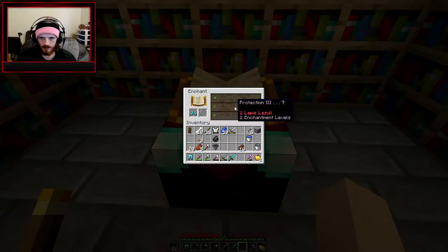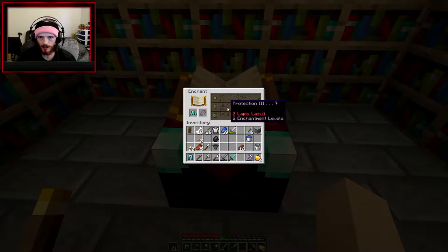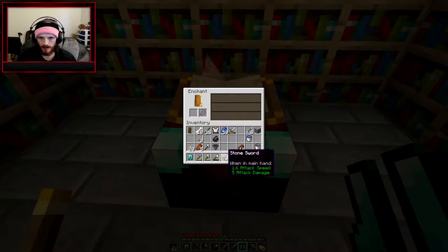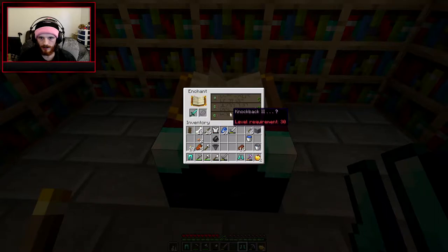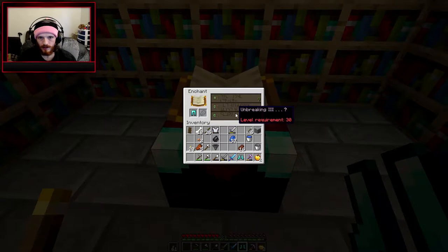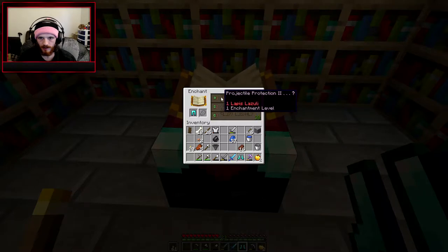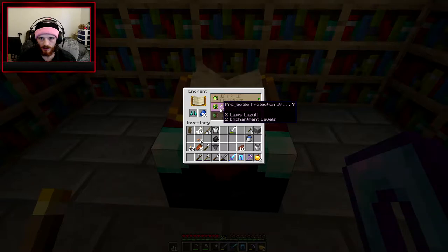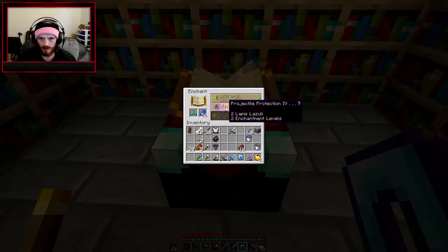Let's check what we get with our boots — protection one, protection two, unbreaking three, protection three. We really want feather falling so we're gonna wait on those. Sharpness three, that'll do for now.